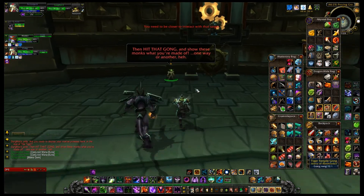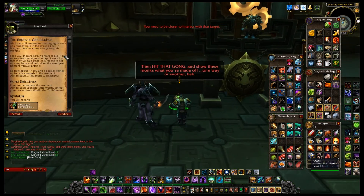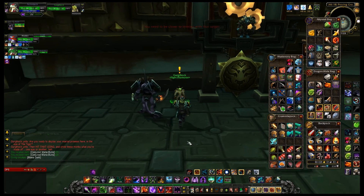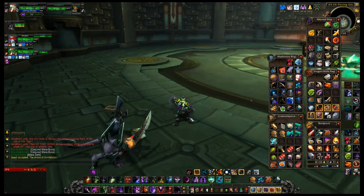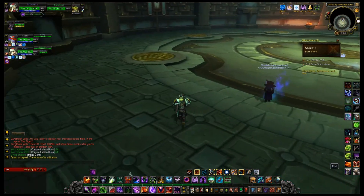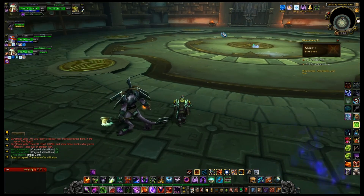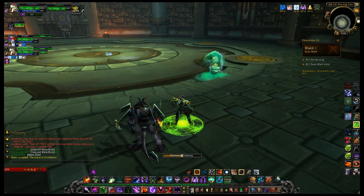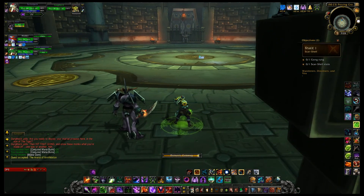I'm gonna go talk to this guy up here, see what this is all about — basically complete the quest, get a nice item. I'll make sure I buff my fellows, and it looks like we are ready to go. I'm gonna drop down my new demon gate ability because who knows, that might come in useful.